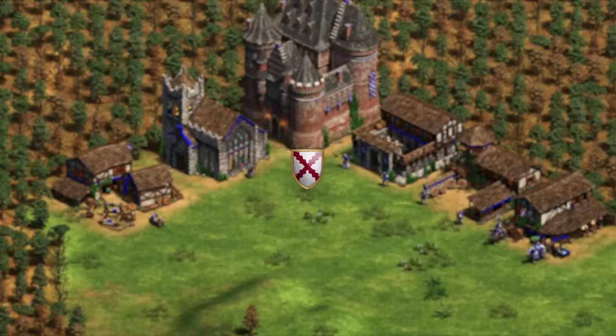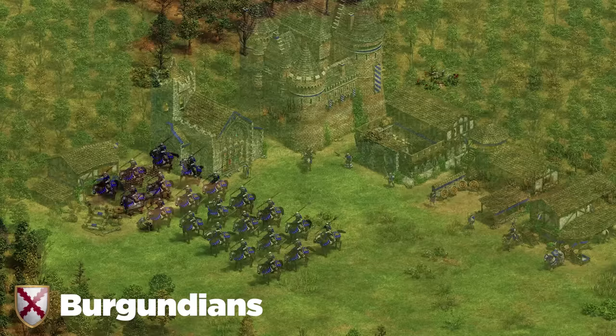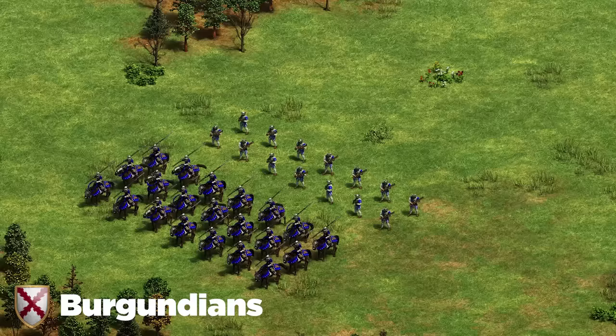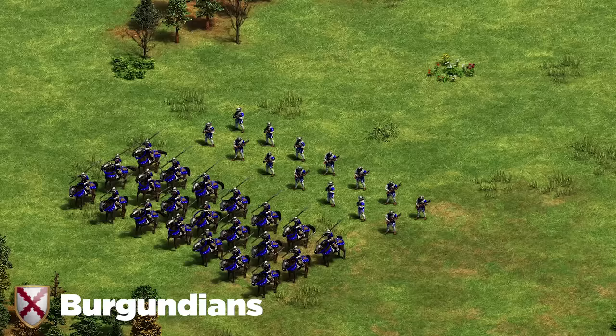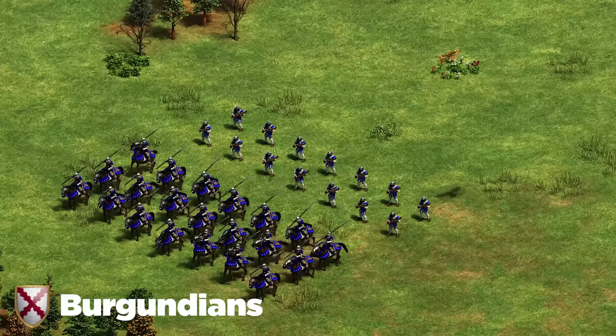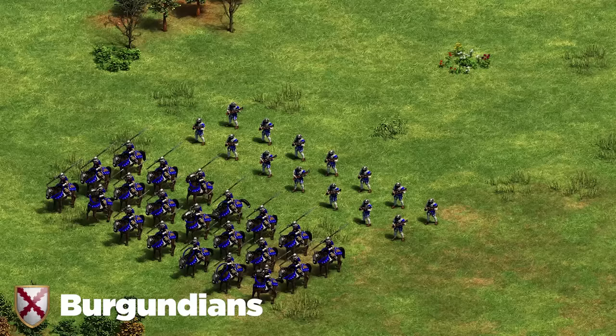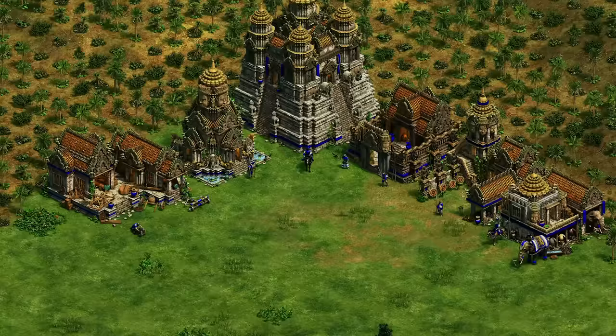Moving on to the Burgundians. Burgundians thrive off a double gold composition. I recommend the Coustillier as your main cavalry unit, supported by Hand Cannoneers — Hand Cannoneers kill halberdier and other cavalry, while the Coustillier is amazing at sniping enemy units like Arbalest and Cav Archers. The reason for double gold is you want to end the game fast, picking up relics for extra gold. Use those double gold units to make a big push, then once you have a slight lead, go up to 140-150 population and trigger Flemish Revolution — send in all those Flemish Militia and take out your opponent. It's a very powerful way to play. For siege, Bombard Cannon or trebuchet work fine.